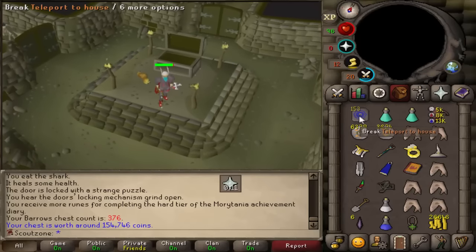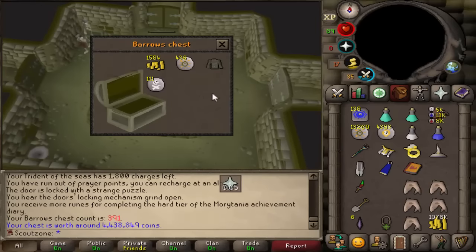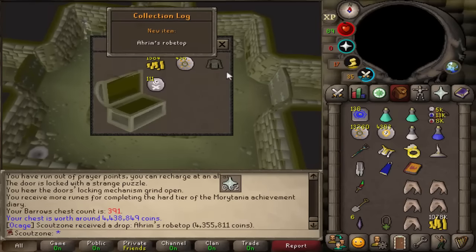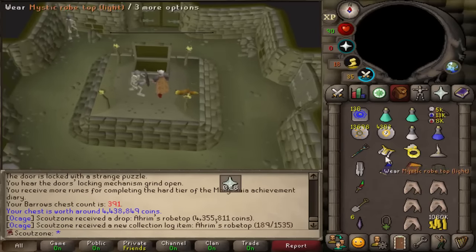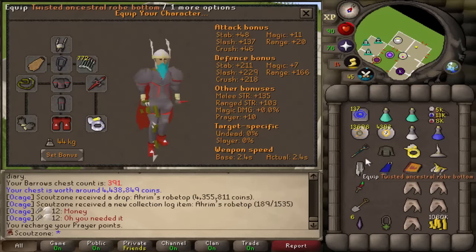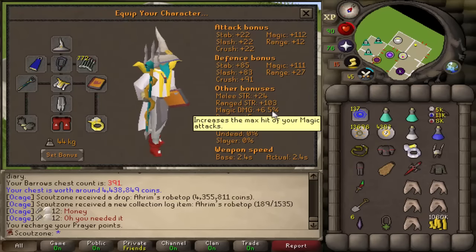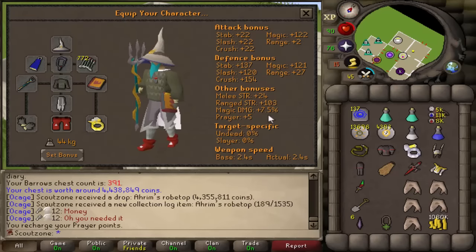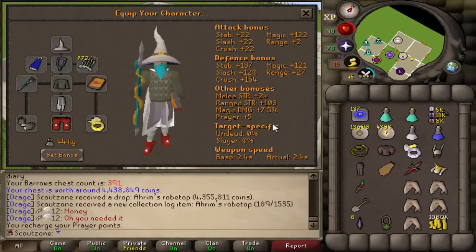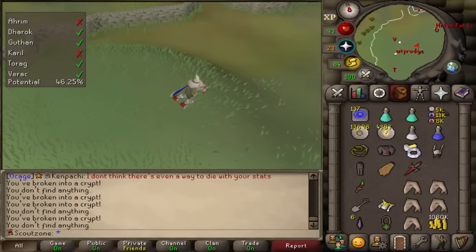It's a new collection log! Oh my god — that's a huge upgrade. My mystic top is now an Ahrim's top. Look at that — we go from plus 6.5% magic damage to 7.5%. Huge upgrade. I need one more Ahrim's piece. My black dehyde is not good.